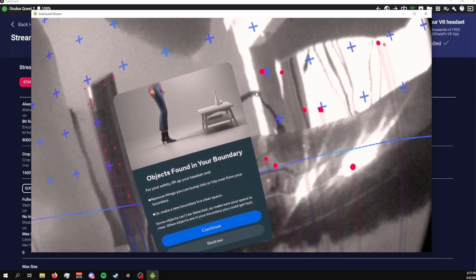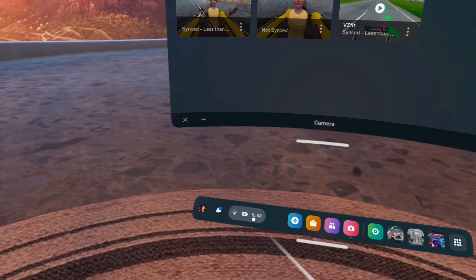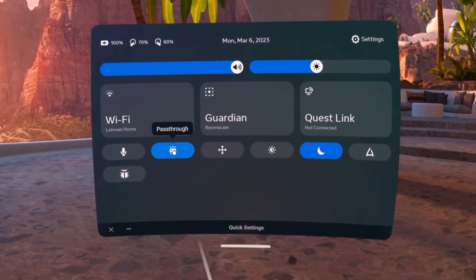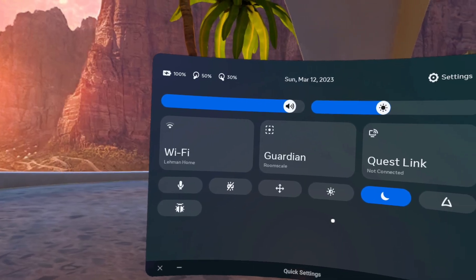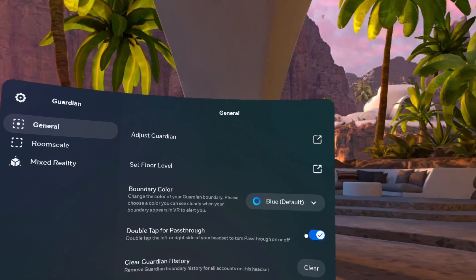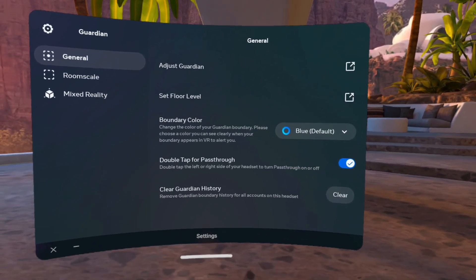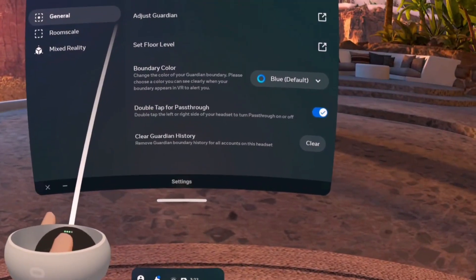After clicking the Start Stream button, a new window will pop up showing your headset view. There are a couple of different ways to activate pass-through mode on your Quest 2. First is through the Quick Settings button — simply click the time on your Quest menu, then click the Pass-Through button. The second way is by enabling the double-tap option, which can be done by going to Settings, Guardian, General, then turn on the toggle. You may have to restart your headset for this to take effect. From here, simply rapidly tap either the left or right side of your headset twice to switch between your virtual environment and pass-through.